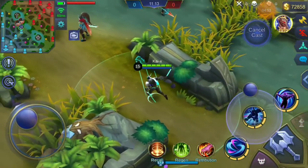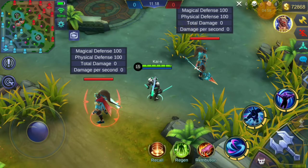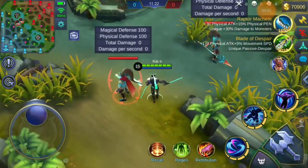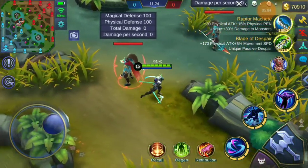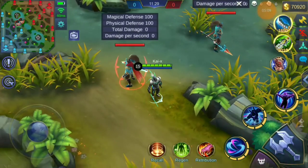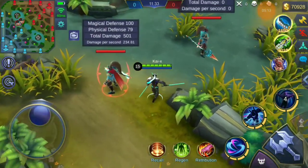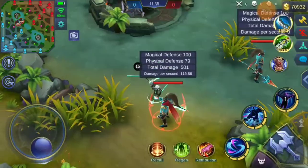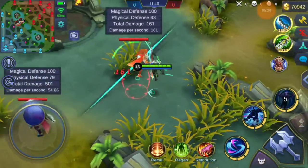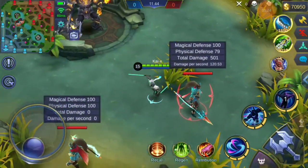Let's move the target dummies off screen so their physical defense resets, then I'll buy Courage Bulwark and try the ultimate the same way. I should now have a 10% increase in physical attack, so let's see if that counts. As you can see, his ultimate still deals 501 — exactly the same as without any item. There's another big bug.